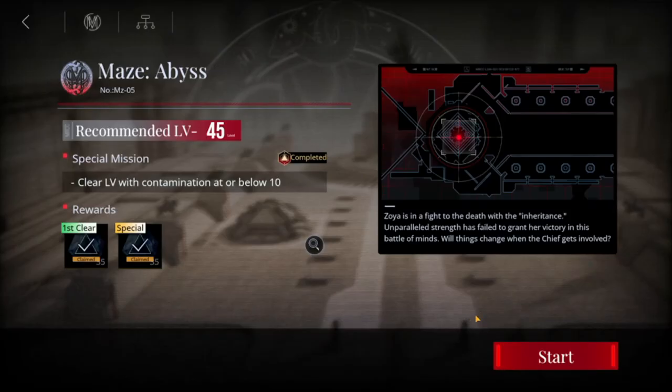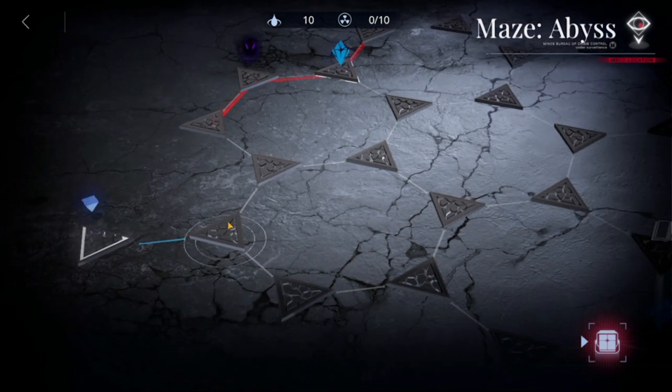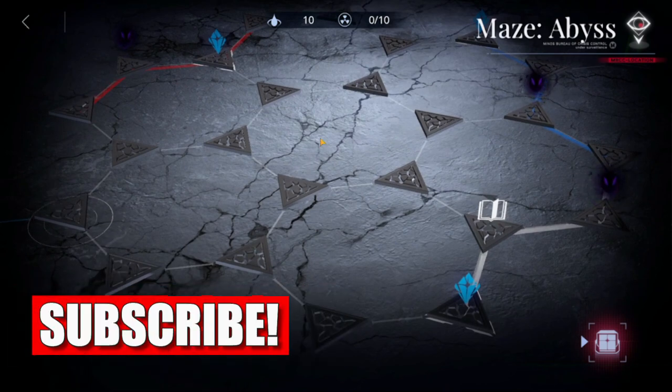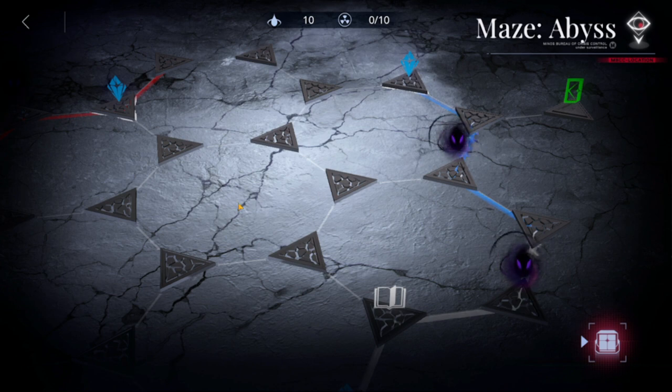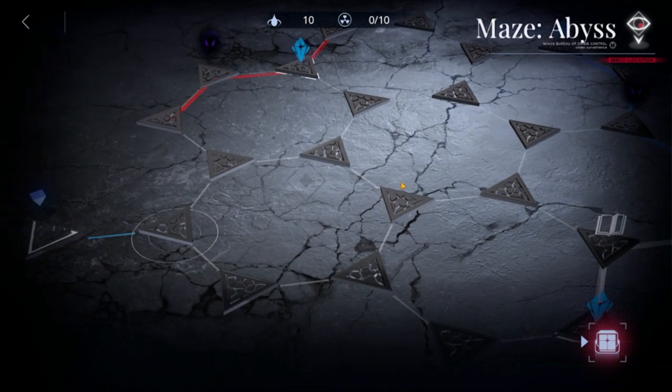Okay guys, we have Maze Abyss, so this is mz5. Let's see how we're going to do this. This one is a little bit tricky because you can only go on one route — you don't have any flexibility here, and the way behind you collapses every time you move forward. The objective is to get all those shields, whatever the blue thing is, and go through the green door without being spooked by those ghosts.